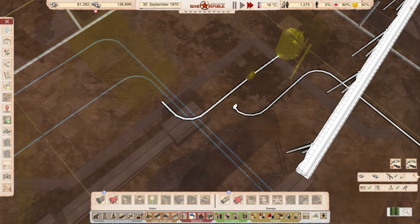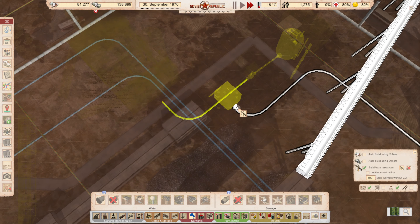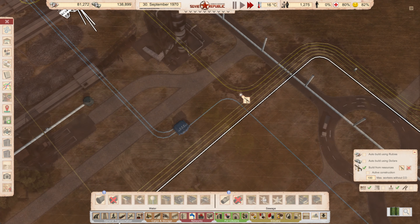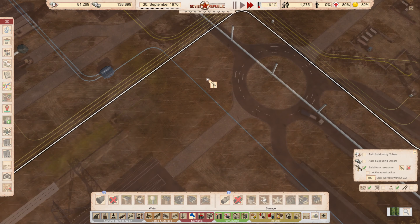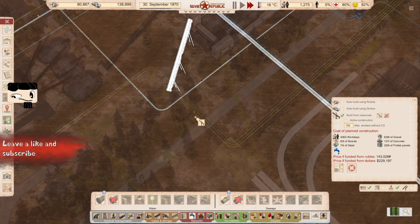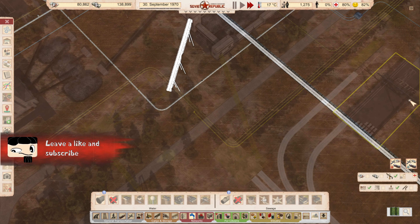Okay, that means we can start working on that. We could probably work on this as well, because I do believe the water pumps actually take a little bit of water. And where is this going? This is going out here. Let's just build this as well.